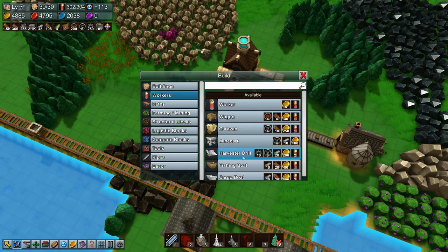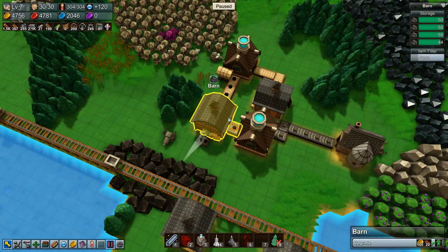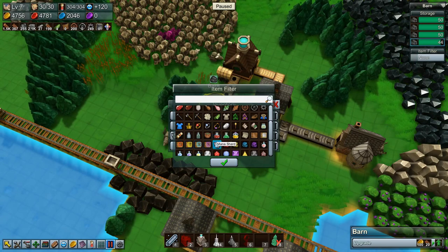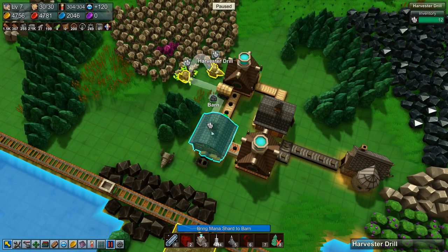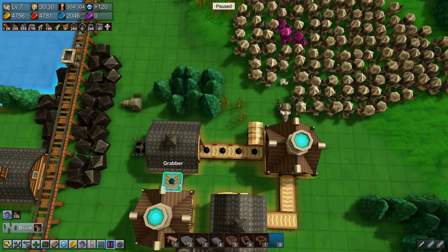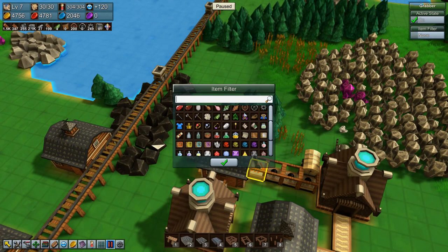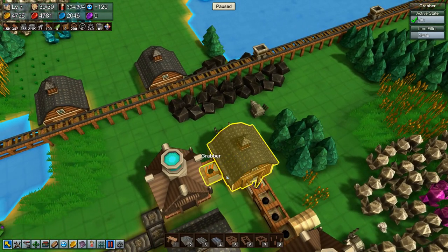We can build one more worker — a harvester drill. Let's just pause for a second. You be mana shards, and you be mana shards. We'll delete these two, and then we'll tell you: grab there and deliver there. Then we need to do like this, and we actually need a grabber down here, which we're going to set to coal. And we're going to set that grabber to coal.